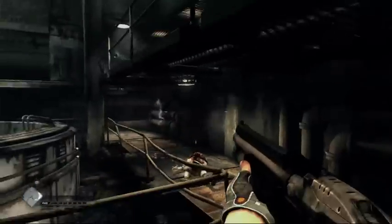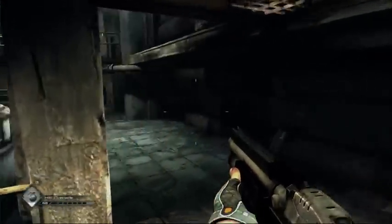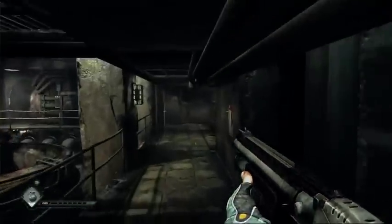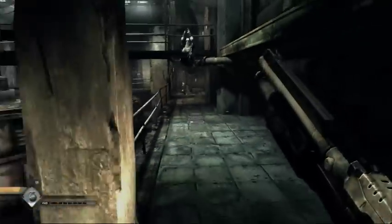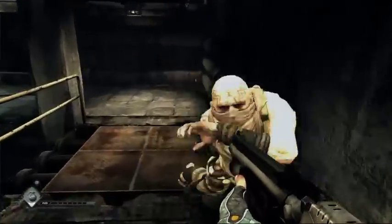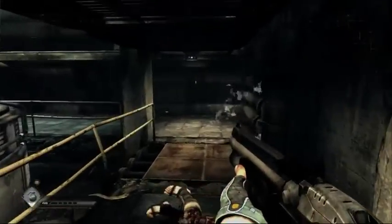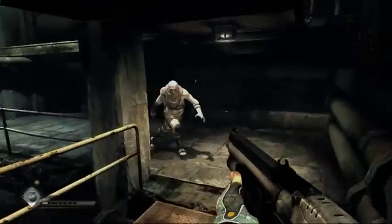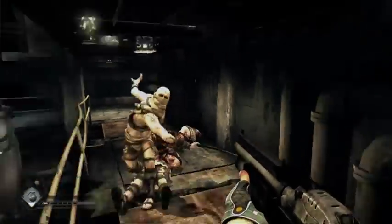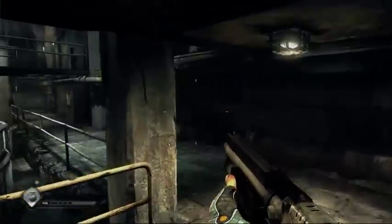Weapons like the shotgun — every id Software game definitely needs a shotgun. Of course, grenades are always a big part of your arsenal. Let me see if I can hit these guys with the grenade. I missed that guy but damaged him from the back. I shot him in the leg there — his leg kicked out and he fell. And he's down.